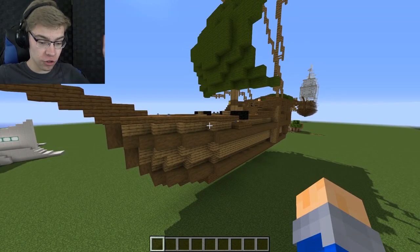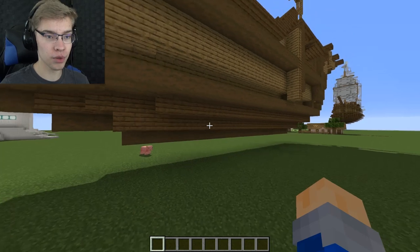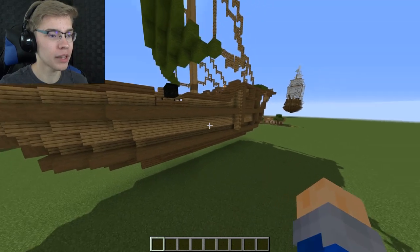One cool little tip: if you're using oak for the wood, put spruce under the waterline and it'll look like a wet part of the ship versus the dry part up here.